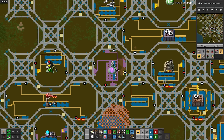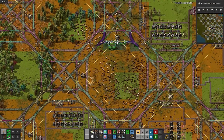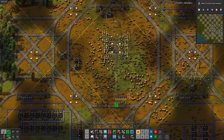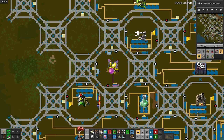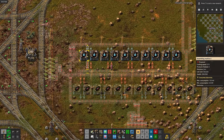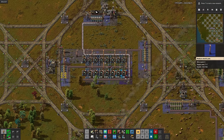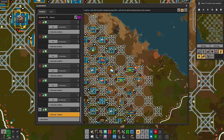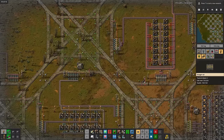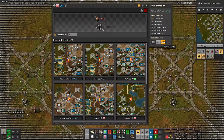Both of them require sulfur, so let's set that up — just liquids, nice and easy. First up is chemical science: red circuits, sulfur, and engines. Then petrochemical science: sulfur and plastic. After adding the stops to the science train, we get to play a fun game of spot the iron bottleneck. Can you spot the bottleneck? If you guessed copper, please see a doctor.